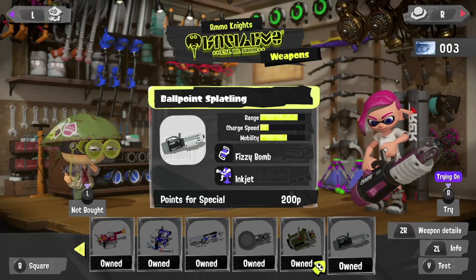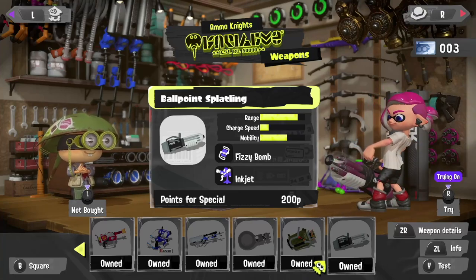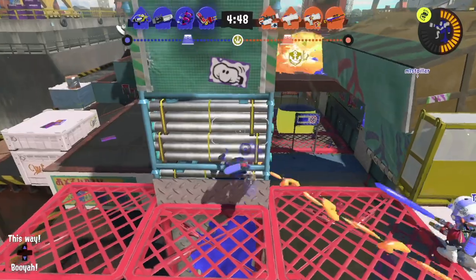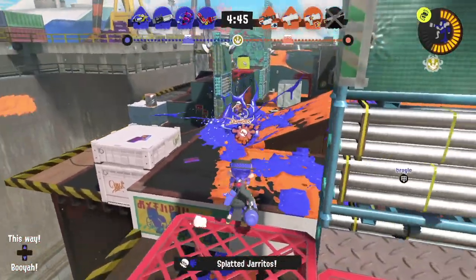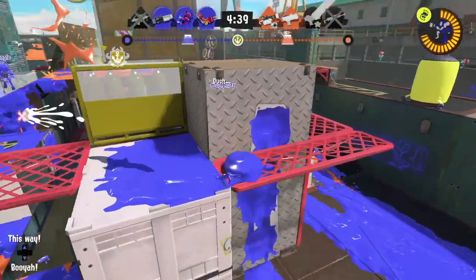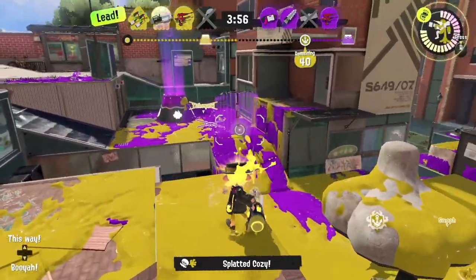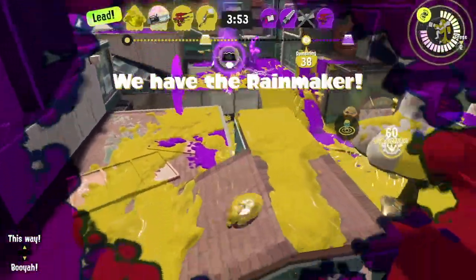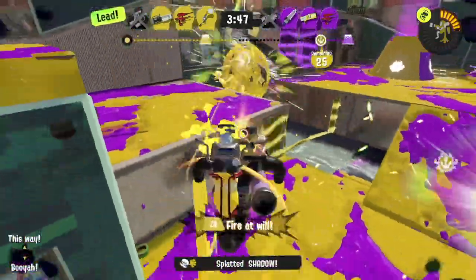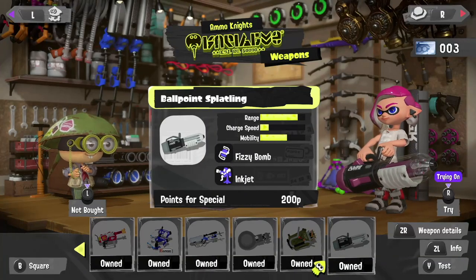And finally is the Ballpoint Splatling! A newer addition to the Splatoon series, the Ballpoint has several unique features that can be difficult to master. The first quarter of its charge, or half of its first ring, fires a wide spread of ink at short range. Once it's charged beyond a quarter of the way, it switches to a long-range firing mode, rivaling that of the Hydra. During this second mode, the weapon possesses perfect accuracy, but also a slower fire rate and lower mobility. Additionally, the Ballpoint is able to begin charging its next shot before it has finished firing, allowing it to cancel its output without losing its charge and continually fire in its long-range mode. The base kit is equipped with the Fizzy Bomb Sub and Inkjet Special, and as one of the most versatile anchor weapons, it has become quite popular among Splatling mains.